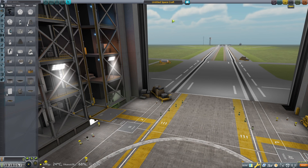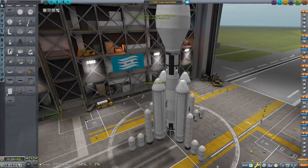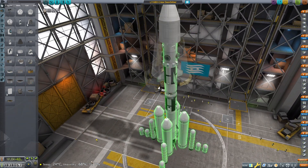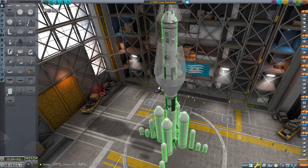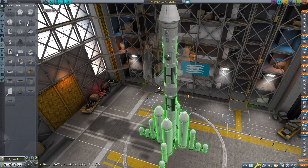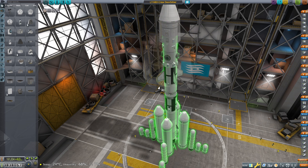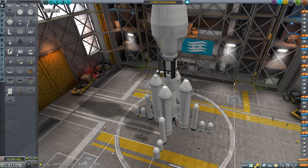Right, we have L116B3. My issue is this: I want this thing to bring fuel, resources, and Kerbals up to the space station, and I'd like to rebuild the spacecraft itself so that it's more usable and easier to pilot on its way back. And I'd like to build a new launch vehicle.